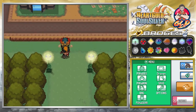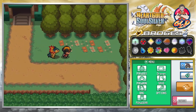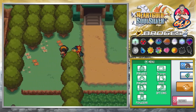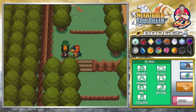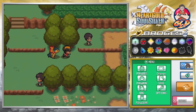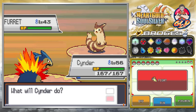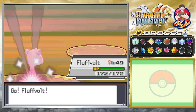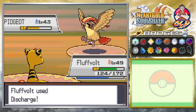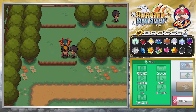The next area we need to go to is Pallet Town, so here we are on Route 1. There are some surprises — a tree has grown and we pick up a Black Apricorn. There will be trainers here and they're going to be very strong. Here comes a Pidgeot — FloatBolt for revenge — and we win again.